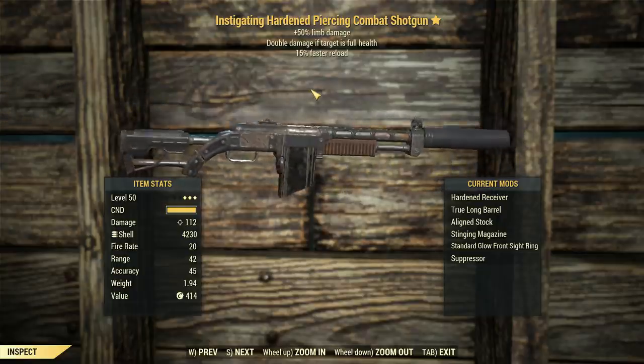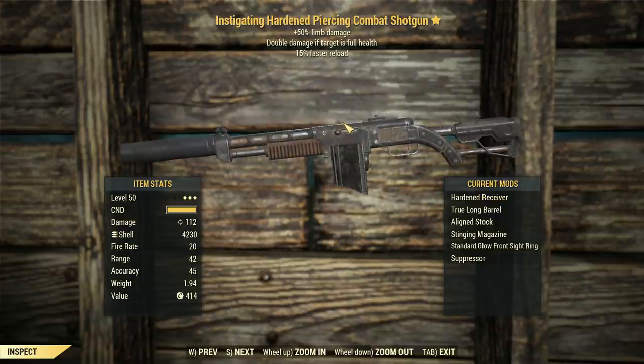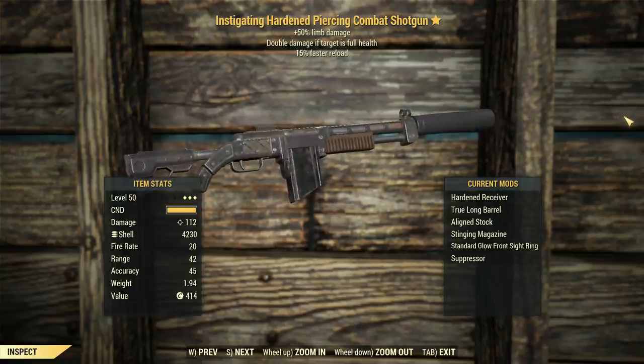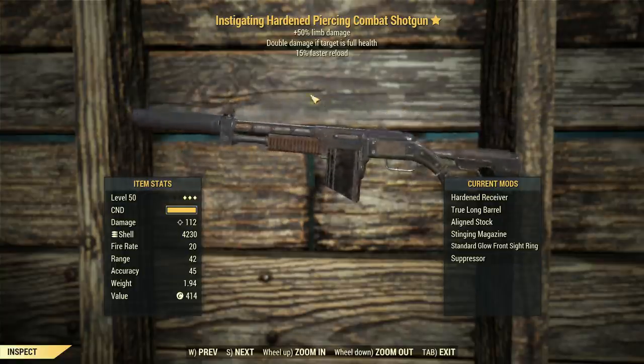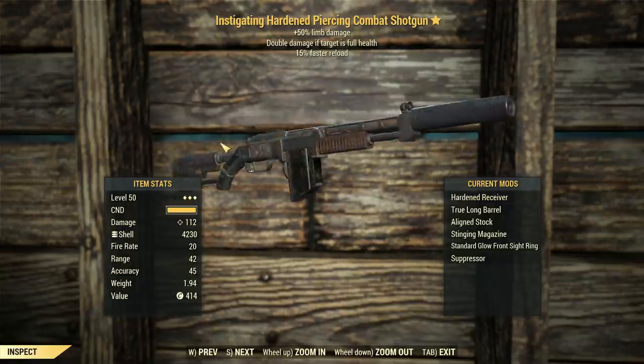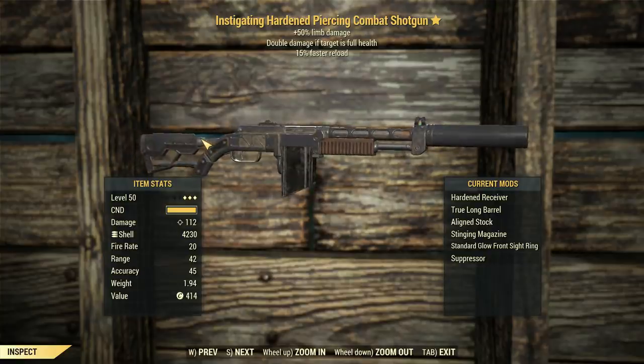A hardened receiver doing 112 damage, and a little bit of an unconventional thing — I'm sort of testing this out. I'm going to see how it goes with a suppressor, just to see if this thing can be a viable stealth weapon. And if I don't like it, we're going to go loud and proud and probably change up some attachments, but mostly this is going for looks.